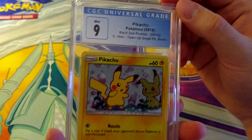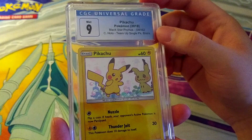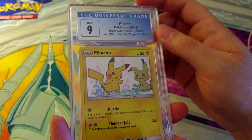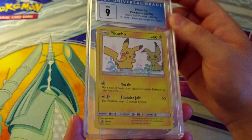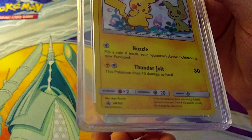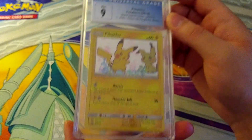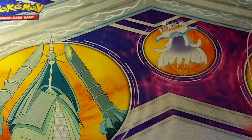Oh, this is adorable — the Pikachu 2019 Blackstar promo from single pack blisters. Really cute cards. He only pulls the 9, but that's okay. It's actually a Sun and Moon card from 2019 — towards the end of Sun and Moon. Mimikyu, Pikachu — adorable little promo cards, easy sales.